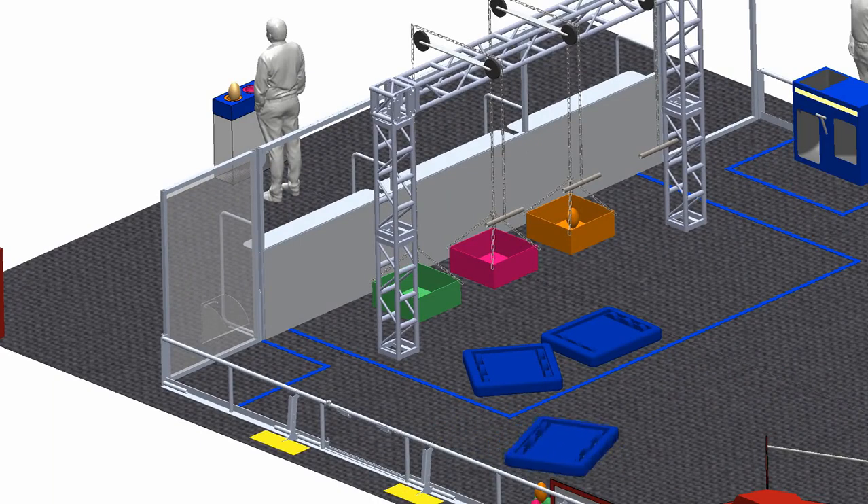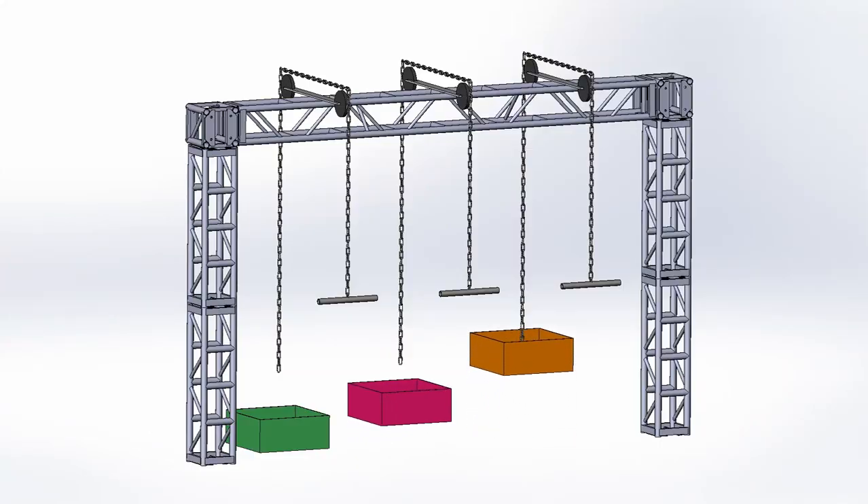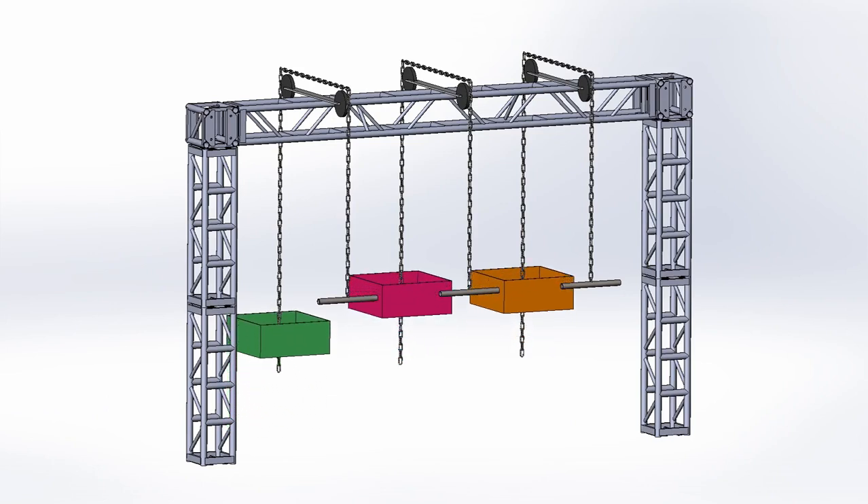As dusk approaches and the temperature drops, the egg baskets must be lifted to safety. Each basket hoisted up earns more points for the alliance. If all baskets are brought onto the spaceship before nightfall, alliances will receive a rank point.